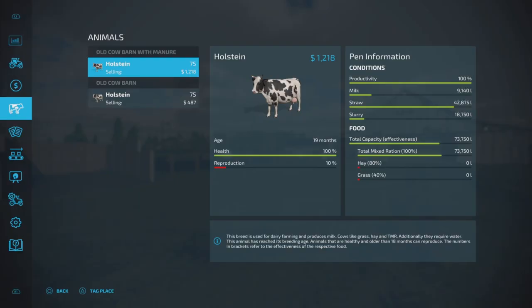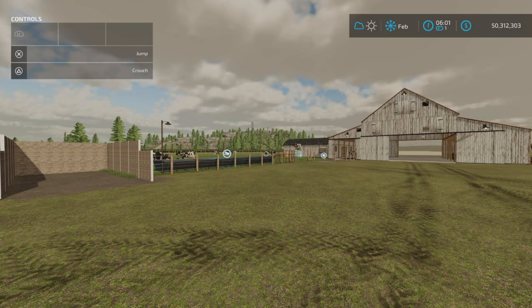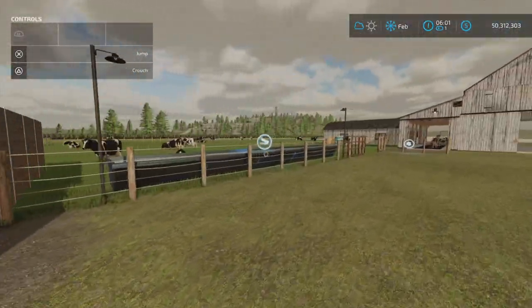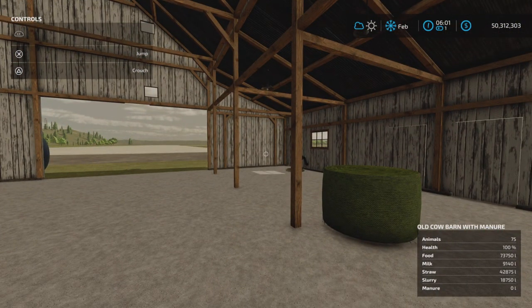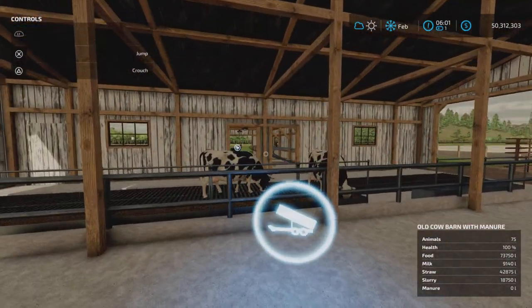So here we are after one month. Let's have a look — milk, straw, slurry are all good. Food is down just a tad, so plenty of capacity for food. However, I did notice something very not right: we have no manure. Yes, we have slurry production — as you can see, bottom right corner shows zero liters of manure. It definitely had straw and the straw went down.